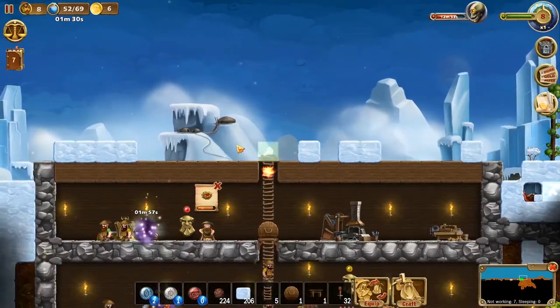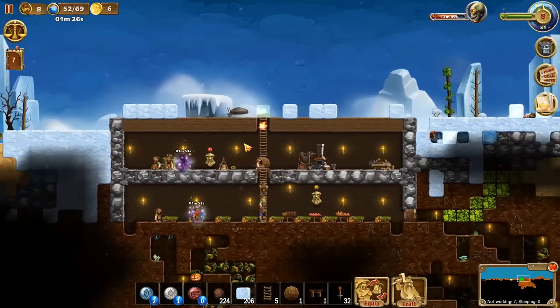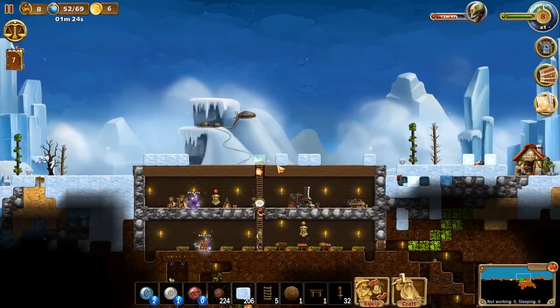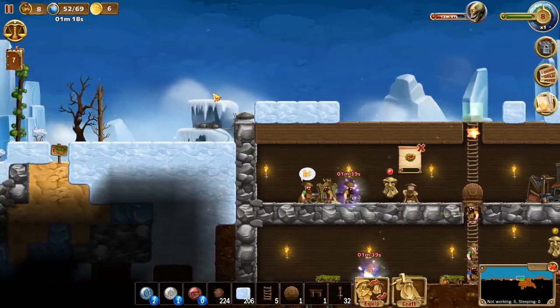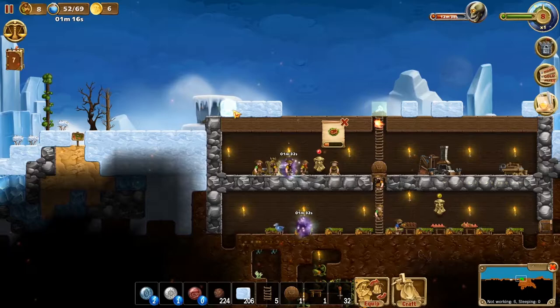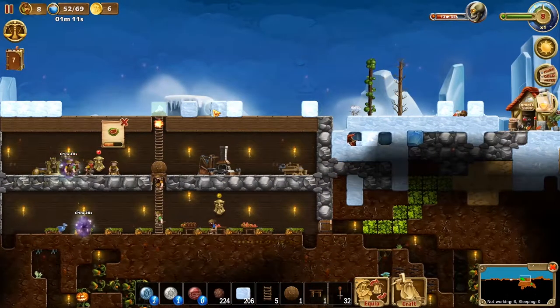Looking back at my other Craft the World videos, I saw that we basically lived just like this, but then we built a house on top — and I think we will do that because being attacked from above is extremely annoying. I want a wall, so I think we might do that. Whoopsie, whoopsie, whoopsie. Sorry guys.